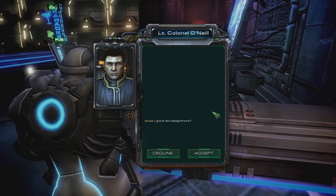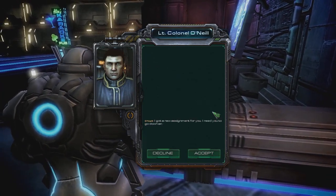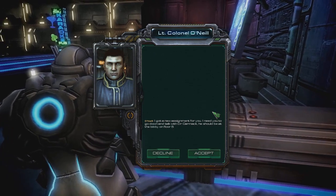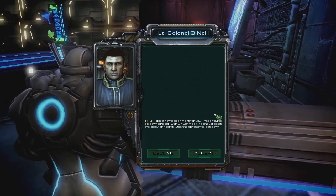I've got an assignment for you. I need you to go down and talk with Dr. Carmack. He should be at the lobby. Use the elevator to get down there.